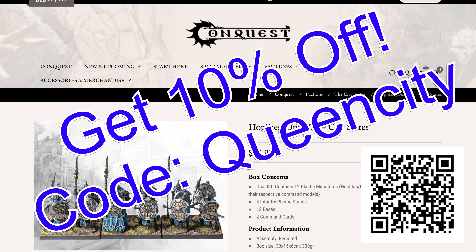Now, if you are a veteran or a new player, everyone loves getting their models at a discount. So if you haven't done so yet, guys, make sure you use my discount code — it's just Queen City. Go into your cart where it says do you have a discount code or a voucher, type in Queen City and get 10% off your purchase through Parabellum's eShop, or you can use a QR code on your screen.